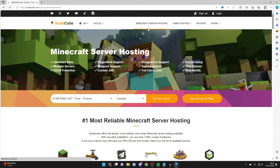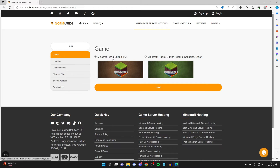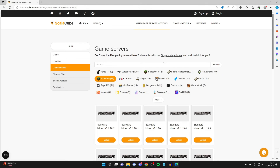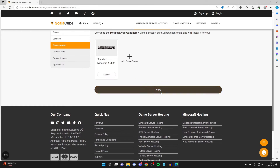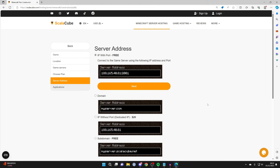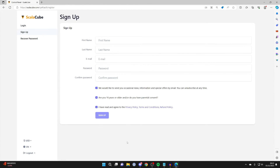The next free host is ScalaCube. Come to scalacube.com, go to the top and press Minecraft server hosting, then click view for listed plans and select the free option. Press get your server, choose Java or Bedrock (Pocket Edition), press next, choose your location — I'll go for US West — press next, and choose your game server version: standard Minecraft 1.20.2. Select the free plan and set the IP address option to free, then set backup to no and press next.